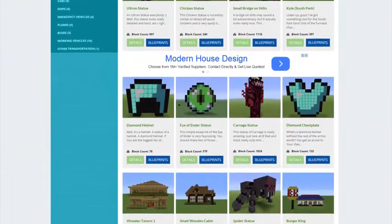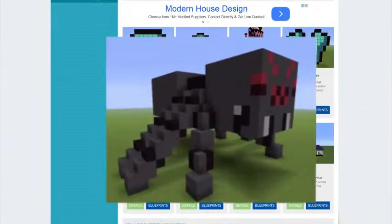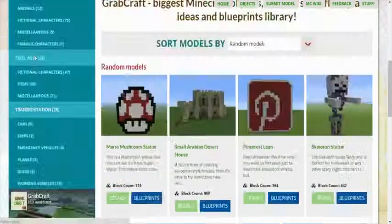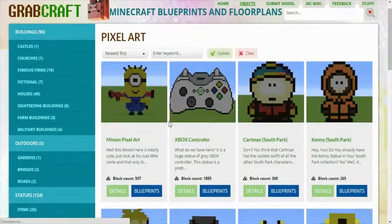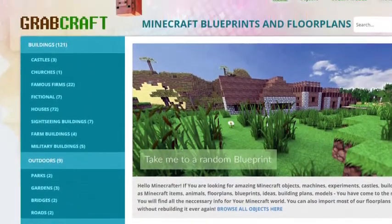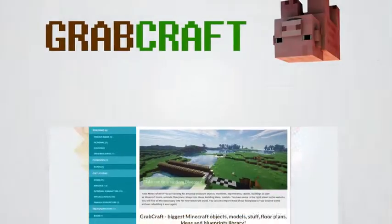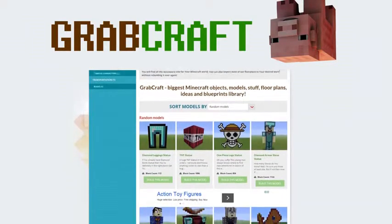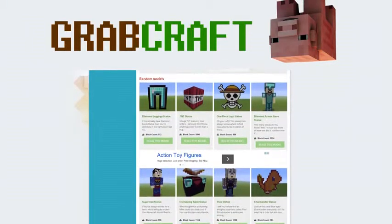You can now build anything, from statues to castles, from farms to mansions, and even from medieval to modern. You'll find a choice of pixel art, statues, machines, houses, skyscrapers, and even gardens. We have thousands of objects in our database and you can build all of them easily in your extraordinary Minecraft world.